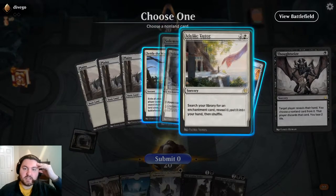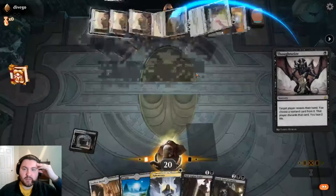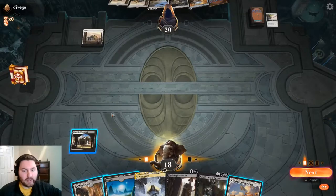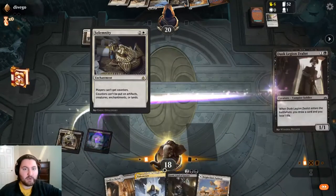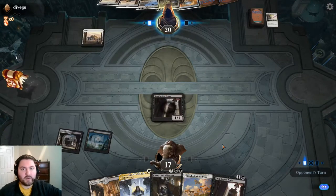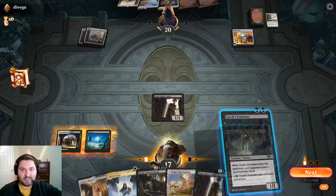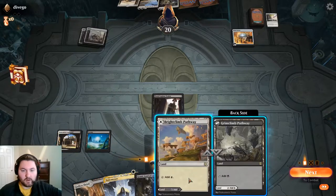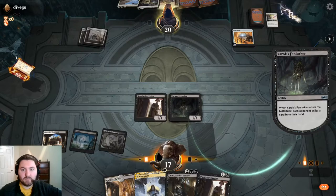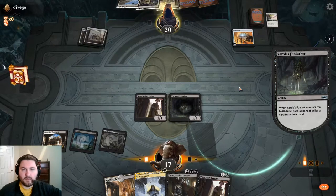We're going to take the Idyllic Tutor, because they may just not find the other combo piece - Nine Lives is what they're looking for. Even if they do establish the lock, we have a way to win through Nine Lives: it only prevents damage, not life loss, which is what Grey Merchant does. So we could drain our opponent out, though it would be quite slow. We'll play Yarek's Fenlurker and snipe cards out of our opponent's hand. With Ephemerate, we can effectively make them discard two cards for one mana.